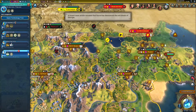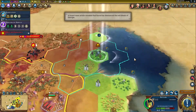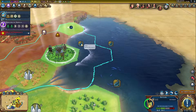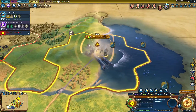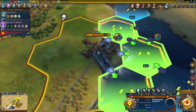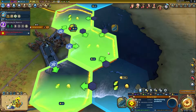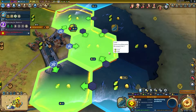A good place to build a harbor district is next to land, actually close to the city center. You get two adjacency bonuses for having a city next to water and a harbor next to the city center. And then you get plus one for each resource. Here I have three fish resources and my city center is close to the tile — that gives me plus five adjacency bonus.